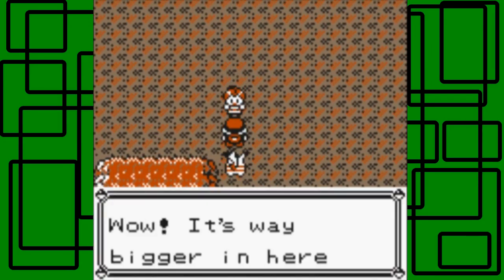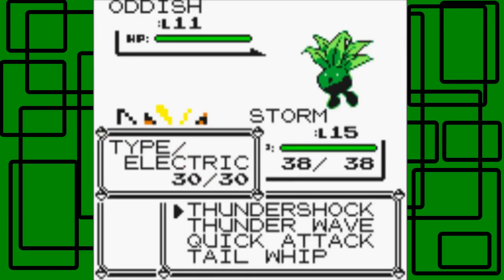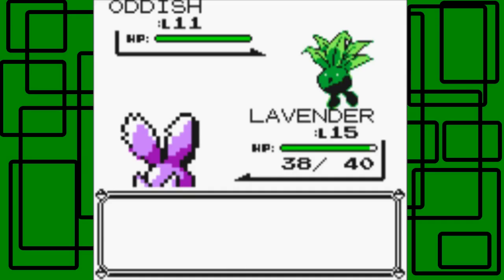It's way bigger in here than I thought. Yeah, it's a big place — you could count this as the first official dungeon if you want. There's an Oddish. I don't have a type match, so I'm going to switch to Lavender. Lavender is pure poison type, so Oddish's Absorb won't be very effective. Let's use Horn Attack — the Oddish is level 11, it shouldn't be too hard to take down. It does about one third, so that's good.